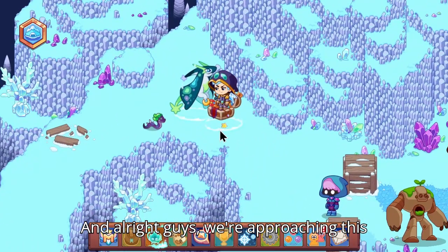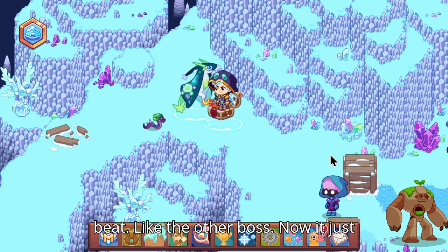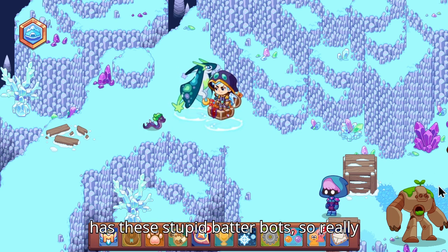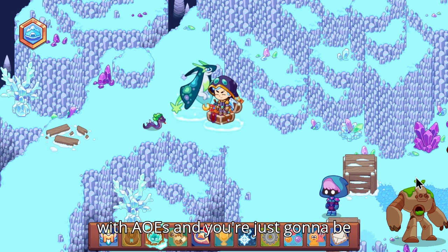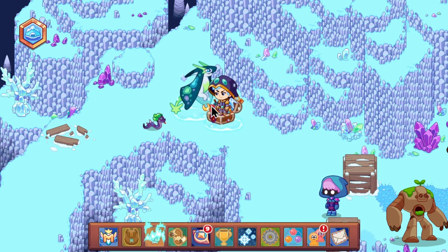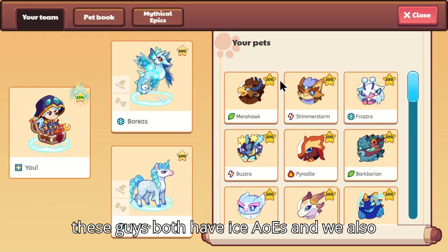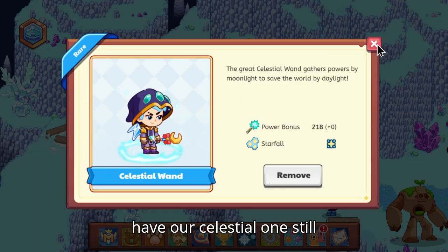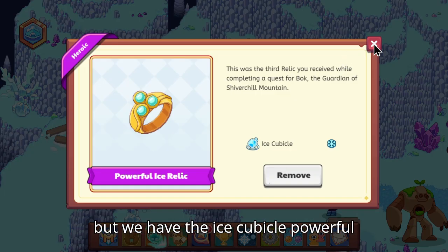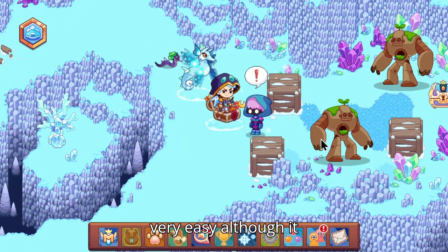Alright guys, we're approaching this boss, and this guy is super easy, just like the other boss. It just has these stupid batter bots, so really all you need to do is equip some ice pets with AoE and you're completely fine. Alright, we've got our ice guys here — they both have ice AoEs — and we also have the Celestial Wand and the powerful ice relic.